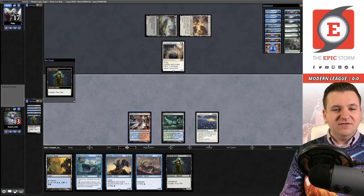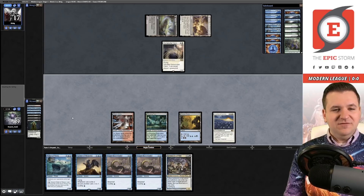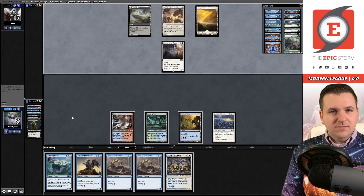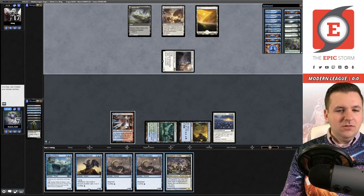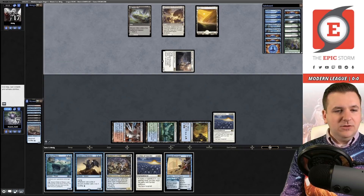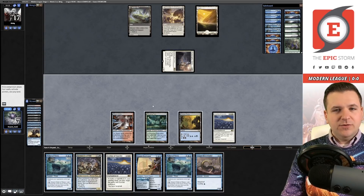I cycle two Street Wraiths trying to hit a cascade spell, going down to 11 then 9 life. I don't hit the cascade spell — that's fine, we're about 25% through the deck. We take more damage going to 7 life. They pass, I add blue mana and cycle Riverwinder. I cycle again but keep missing the cascade spell. I consider Brazen Borrowering the Cleric to buy time. We're about 33% through our deck at this point with no cascade spell found, which is unlikely.